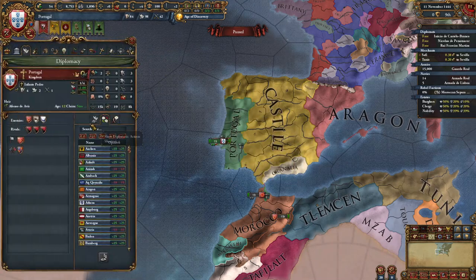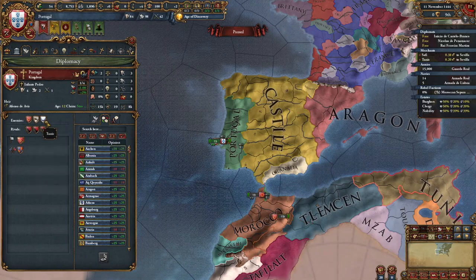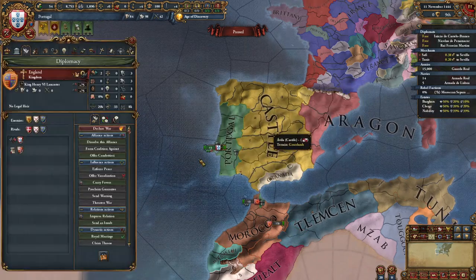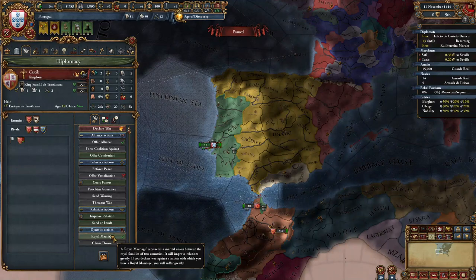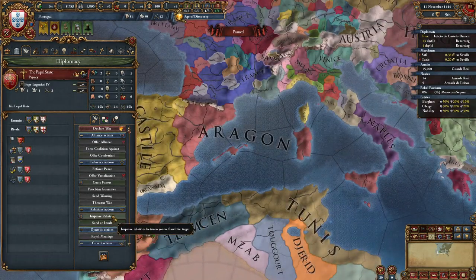The first thing we're going to do is set our rivals, and usually they will be the three Maghreb nations which have already rivaled us, such as Morocco, Tunis, and Tlemcen. Next, we're going to dissolve our alliance with England because they're going to call us into useless conflicts. And we're going to Royal Marry Castile and improve relations with the Pope.